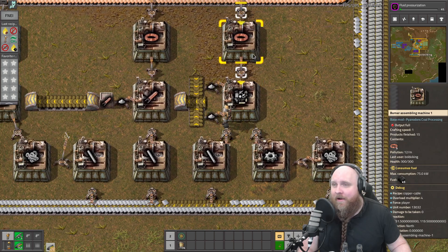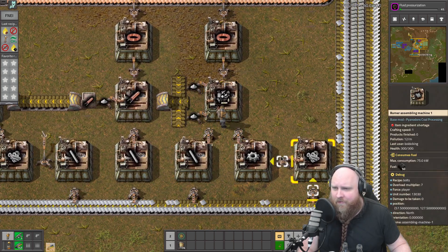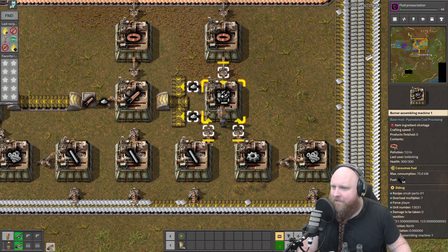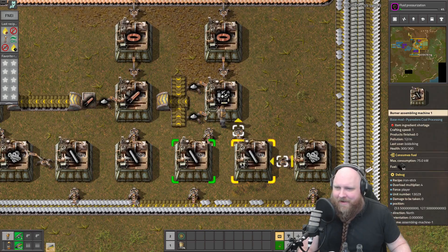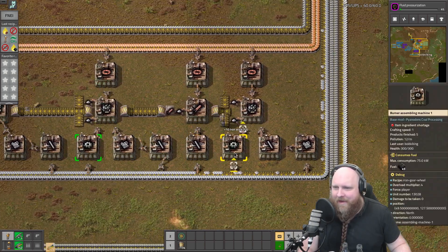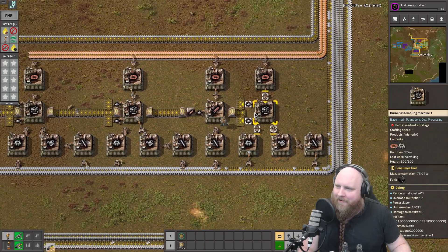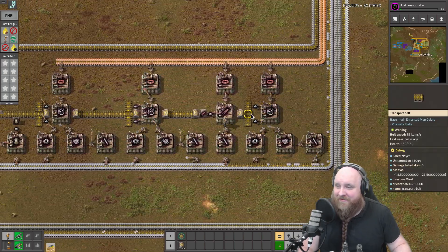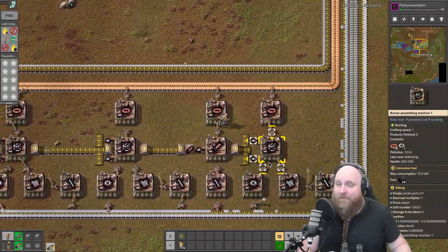Over here we are making some small parts - small parts are made quite easily out of sticks, gears, and bolts. Wait a minute - this machine has never worked! The sticks need to be over here, the gears need to be over there, the bolts need to be over there. Good thing I've noticed that right now, just after the stream when I'm doing the recap.